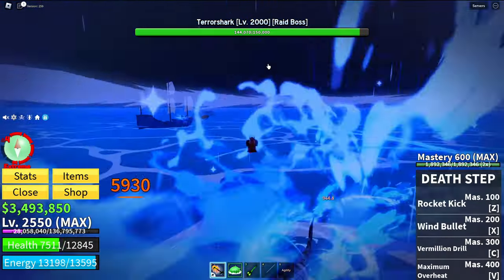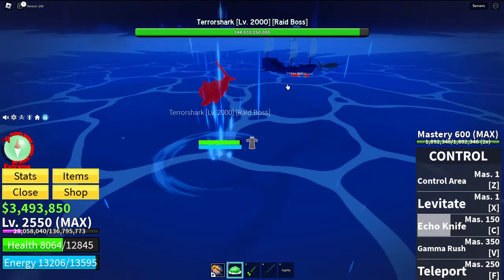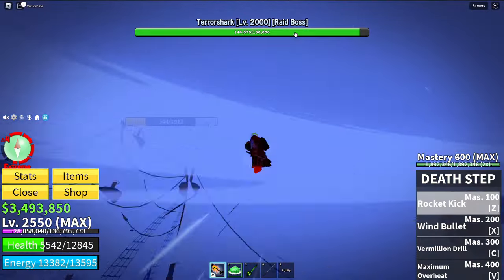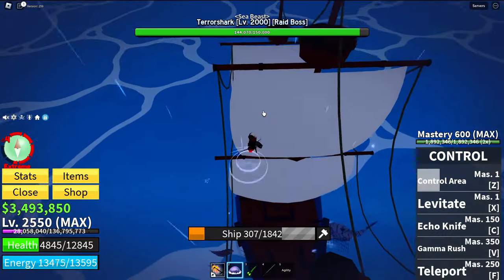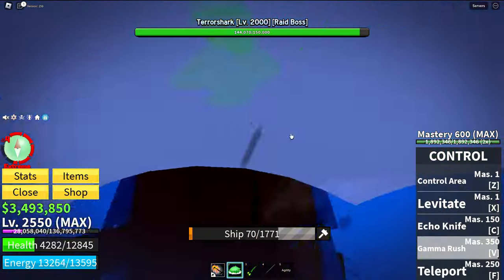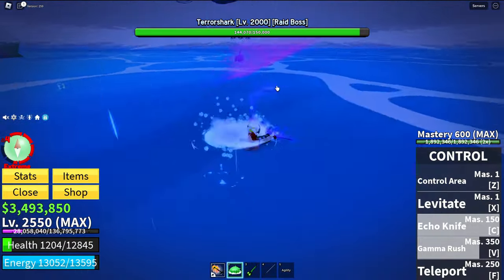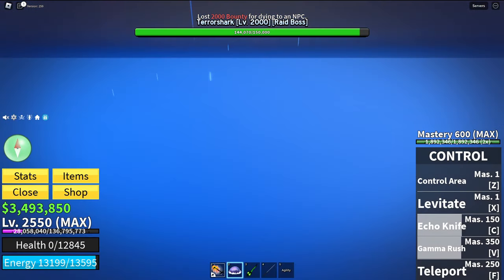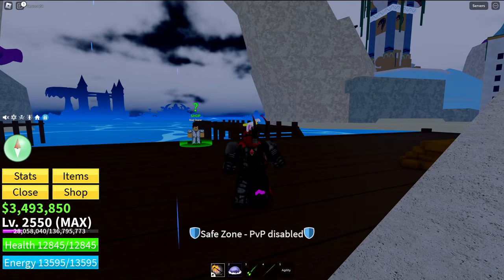I'm not allowed to use anything else — I'm only allowed to use my fruit. They're still camping my ship and there's a sea beast. Oh my god. Just use Gamma Rush, just use it please — it didn't even work! What am I supposed to do with this?